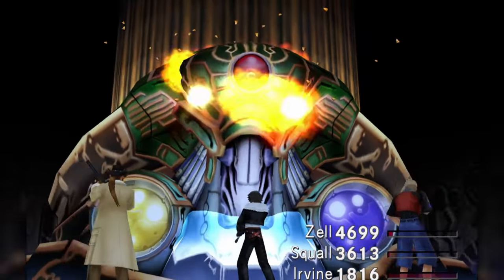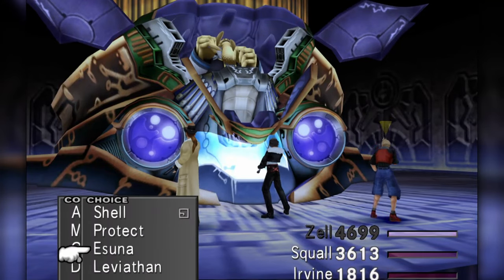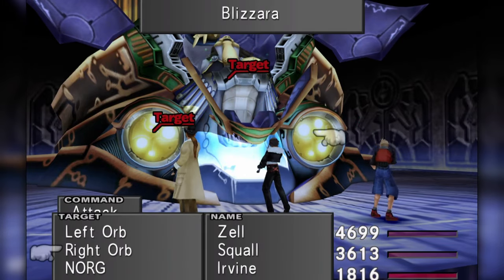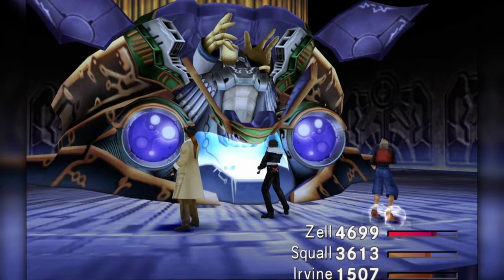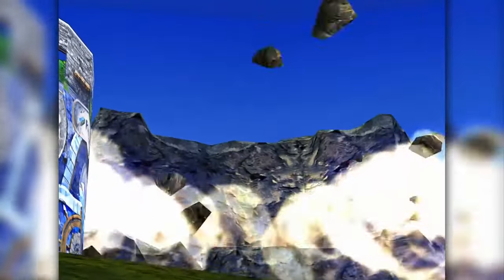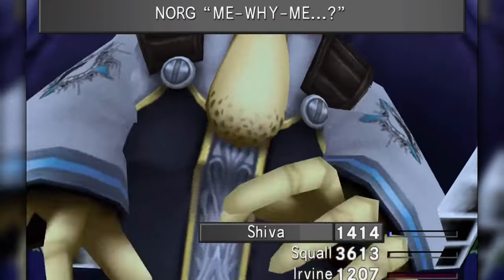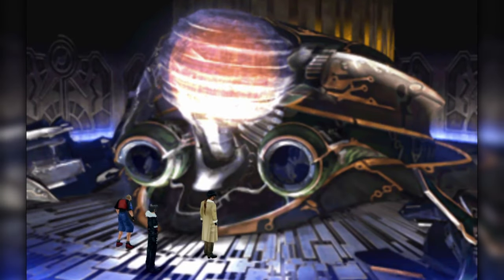Norg is part of the Shumi tribe and originally seeded Cid's plans to build Garden. He obviously wasn't listening during the investor presentation when they explained Garden's eventual objective of defeating the sorceress — instead, Norg would rather sacrifice a few bad apples to save the Garden. We don't want this and have to battle Norg. The fight has two parts: the first revolves around destroying the pod protecting Norg, the second is defeating the Shumi. The gimmick is that two spheres on either side of the pod allow Norg to conjure more powerful magic as their lights change — you reset the change by hitting the orbs. It's also important to draw Leviathan here, as that will be Zell's newest summon. Leviathan is useful for its support magic refine ability, spirit boosts, elemental junctions, and the Recover ability.